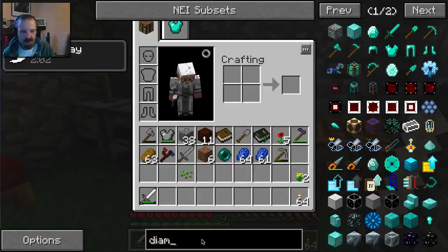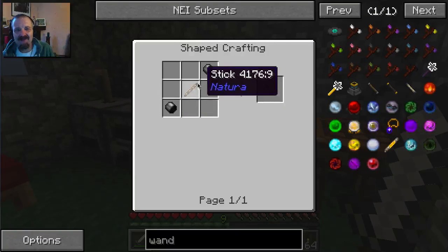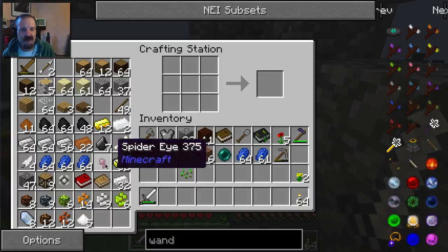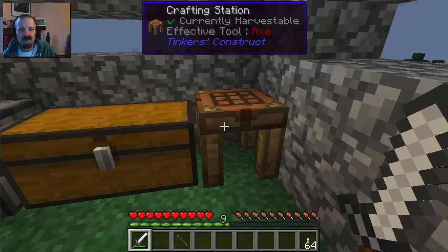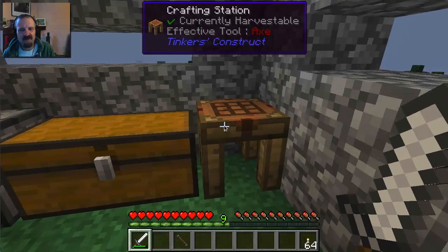To make a wand, the most basic wand is one you can make in a normal crafting table. We just need a stick and some iron caps - iron caps are made from iron nuggets. So we need to grab two ingots, turn them into nuggets, and make two caps out of that. Then we just need a stick, and that gives us an iron-capped wand.